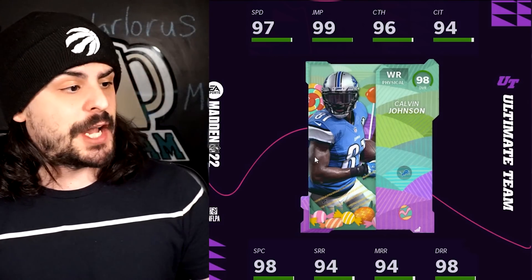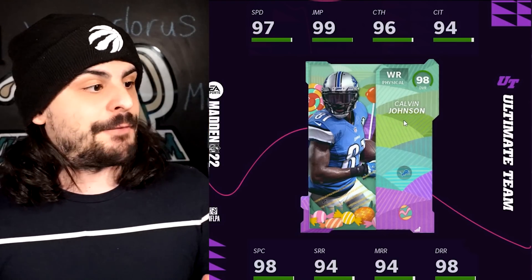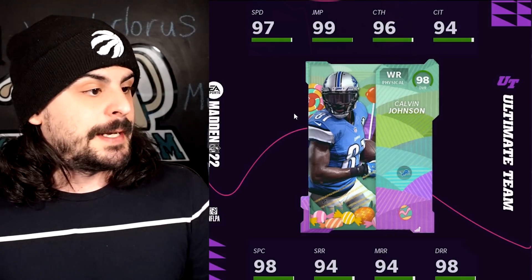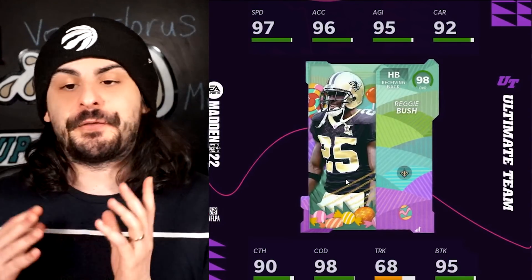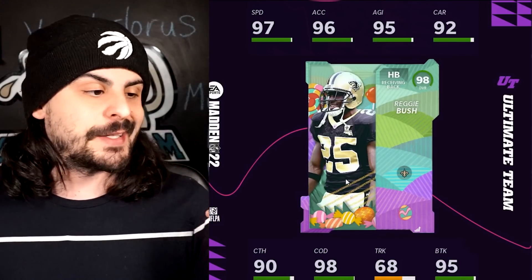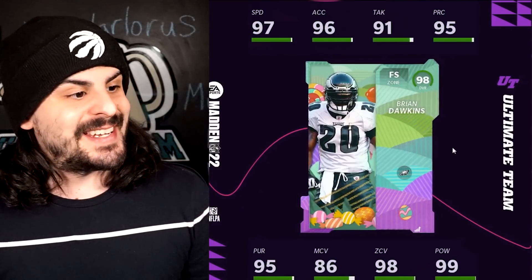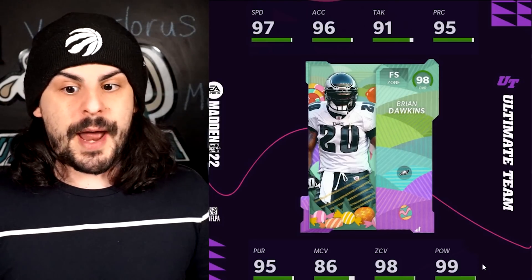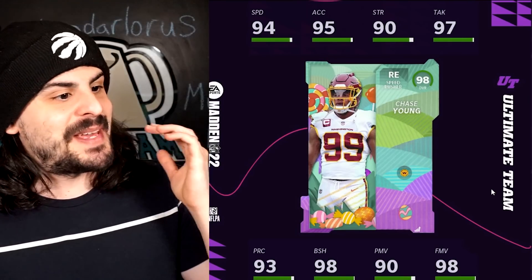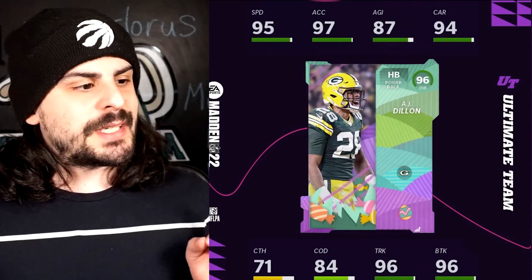Now let's jump into the masters. Calvin Johnson might be the best receiver in the game — a physical six-foot-five receiver with 97 speed, really good route running, and 99 jumping to moss corners. Next is Reggie Bush, finally getting his upgrade from a 91 campus hero to a 98 Sugar Rush champion. Brian Dawkins is the other 98 with great stats. The last master is Chase Young with 94 speed, 98 finesse moves, though power moves are a bit low.